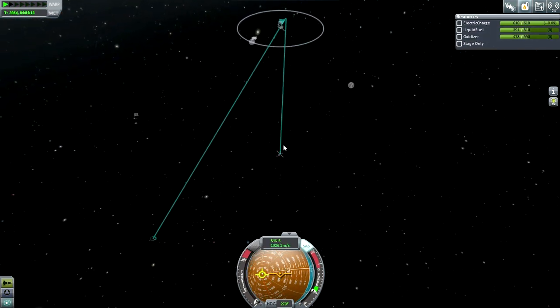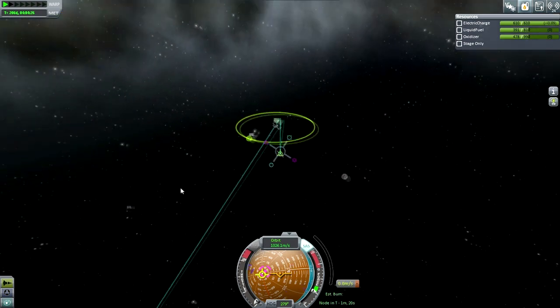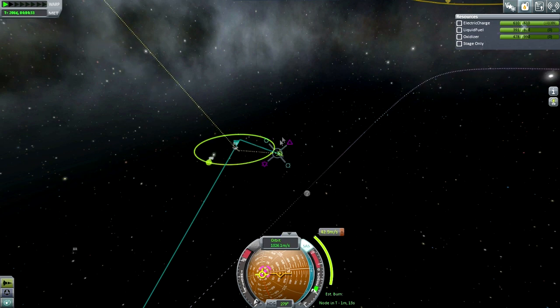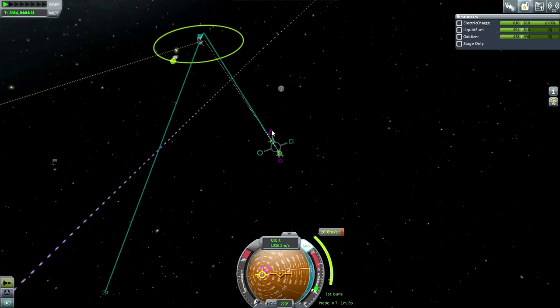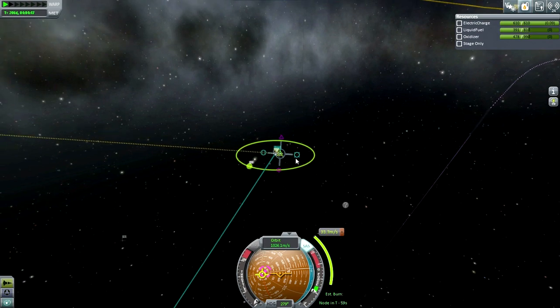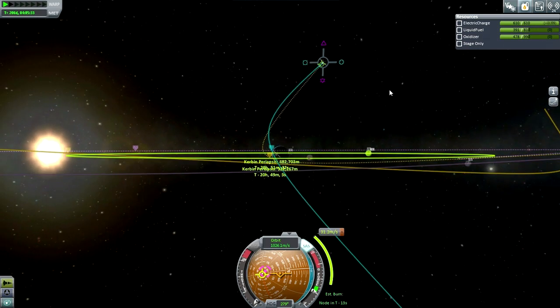If we are going to have this dock up with a station eventually, we should probably get into a nice equatorial orbit. So targeting the Mun to get the orientation right — gotta go inclination and radial, get close in and level. Doesn't look like we've got periapsis yet. That's about as close as I can get the inclination from out here. Let's just focus on bringing it in.